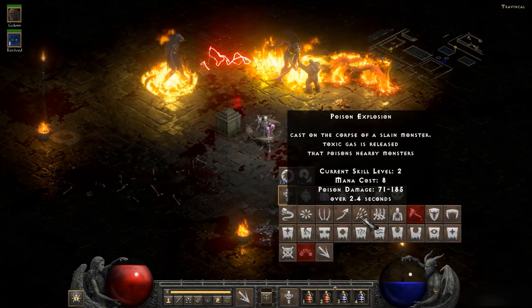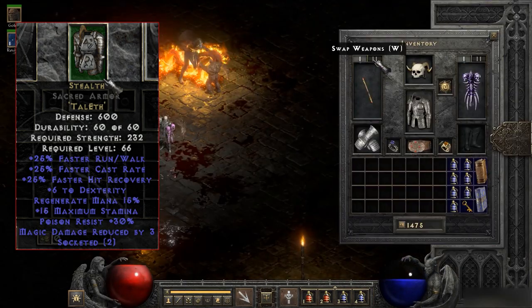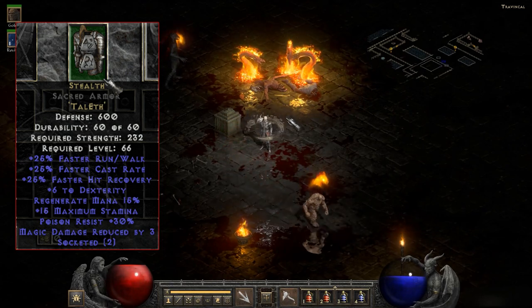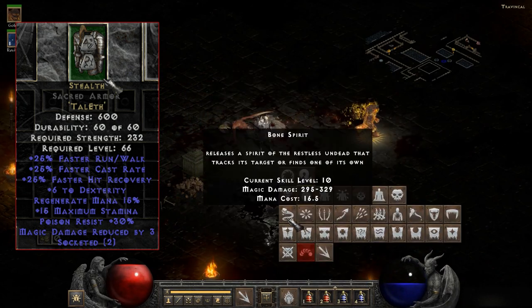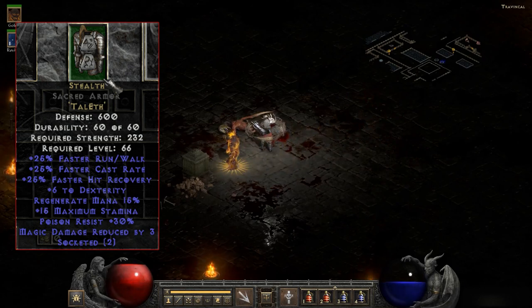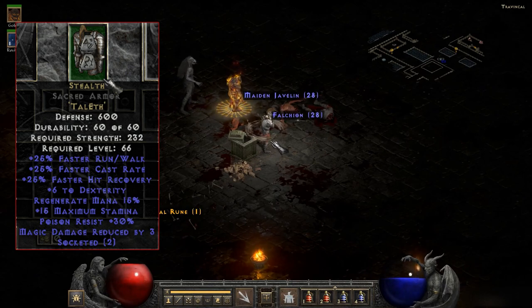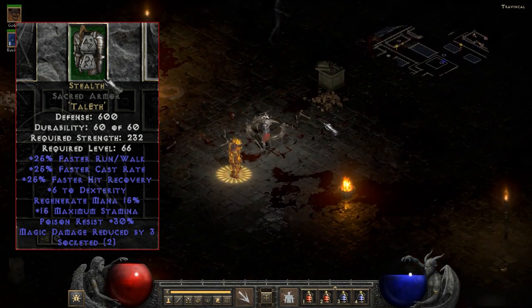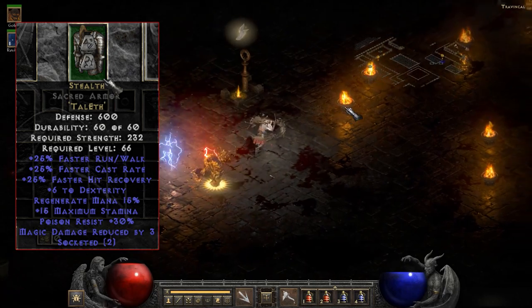Moving on to armor, you can't go wrong with Stealth. This armor I get on every character I ever make — it is just so good. It's a two socket body armor: Tal plus Eth. It gives you incredible stats like poison resist plus 30%, which is extremely useful for Acts one through three where poison damage is found frequently. My personal favorite stat on Stealth is the 25% faster run-walk, which is great for any class. The hit recovery is also amazing, as well as the FCR, or faster cast rate, if applicable for your class. Regenerate mana 15% is also incredible, and magic damage reduced by three. All of this is very, very good.